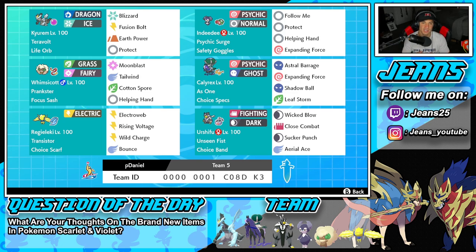Middle left is our speed control Pokemon, the lovely cotton ball Whimsicott, with Prankster and Focus Sash. It's got Moonblast, Tailwind, Cotton Spore for even more speed control, and Helping Hand to boost ally damage. Fourth on the squad is Shadow Rider Calyrex with As One and Choice Specs — pair it with Indeedy or Whimsicott for Helping Hand, stack the STAB boost and Choice Specs boost, and it does insane damage. It's got Astral Barrage, Expanding Force, Shadow Ball, and Leaf Storm.